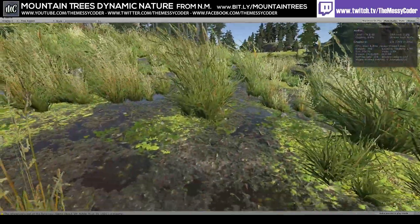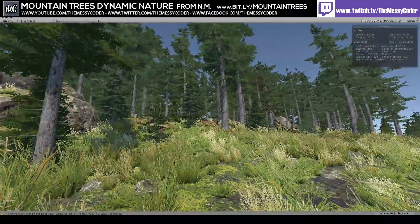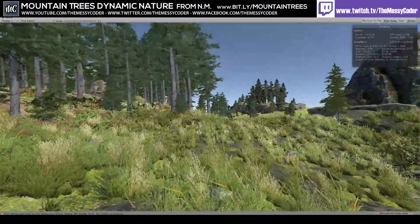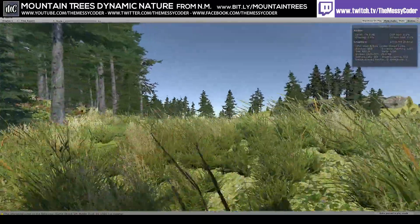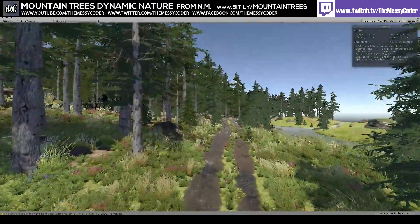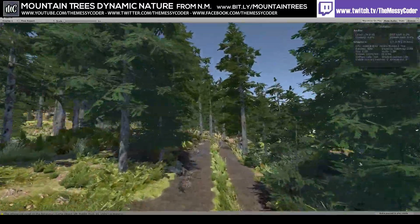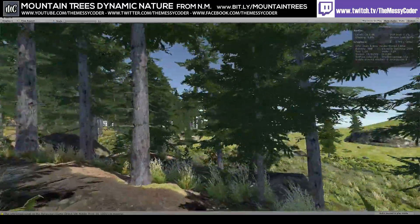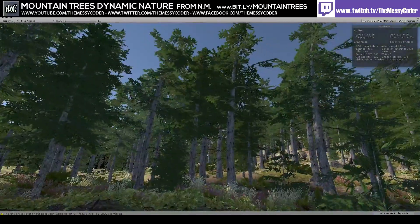Currently I'm reviewing the Nature Manufacture shop, and I have to say that with the Cyber Madness sale going on with everything at 50% off, it's a no-brainer. Pop down to your local Nature Manufacture garden center and pick up some assets. Let's pop into the actual demo scenes specific to these assets, because we may be cheating a little by throwing in CTS, RAM, and the Rocks Pack. Let's go straight into the Mountain Trees demo scenes.